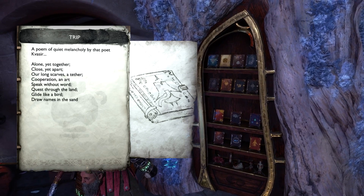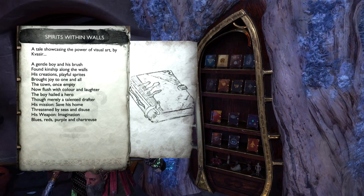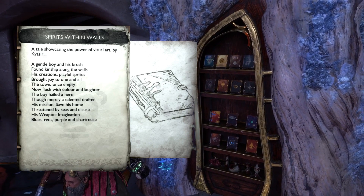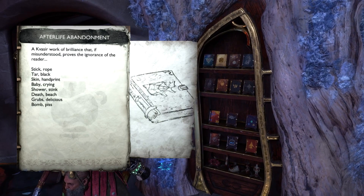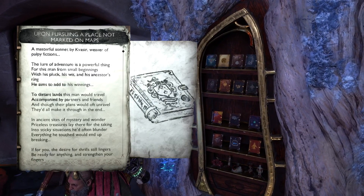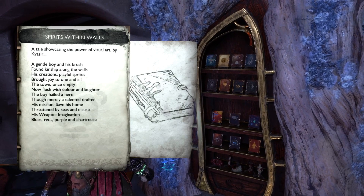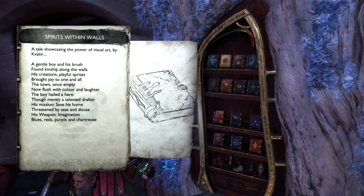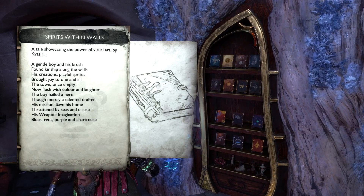Now, what does the Concrete Genie one mean? That's 'Spirits Within the Walls.' Most of the others have pretty obvious title mappings — 'Visions at Rest' for Dreams makes sense, 'Afterlife Abandonment' for Death Stranding makes sense, they all track. The Concrete Genie one is more of a stretch to me. I suppose if you swap it around: a genie is a spirit, and walls are often made of concrete. You can make it work, but it's more of a push than the rest of them. But that should sum up all of our poems.